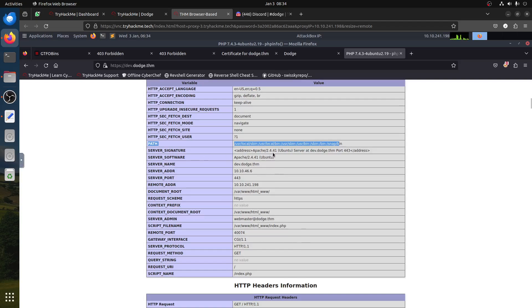Server signature is Apache 2.4. You might notice the remote address: 10.10.214.198 — that's my IP. They give us the directory, so you can know the folder. Normally it's /var/www/html but you can see a different directory — they give you the virtual host, that's why you have different website domain names.